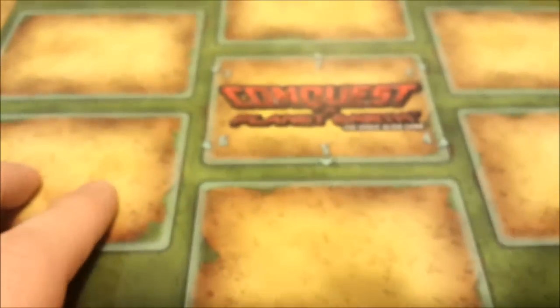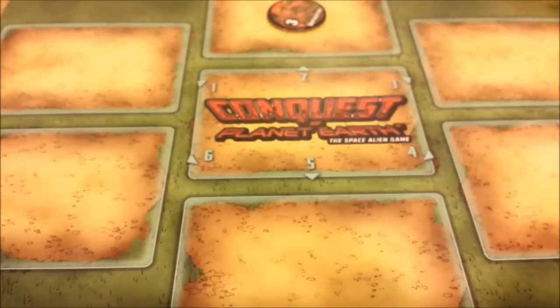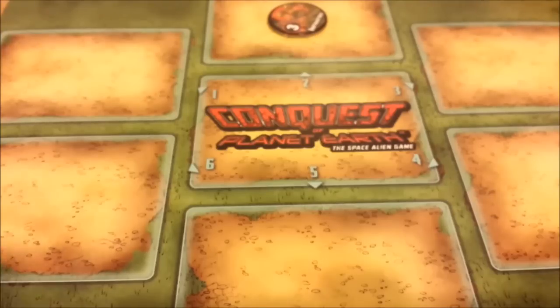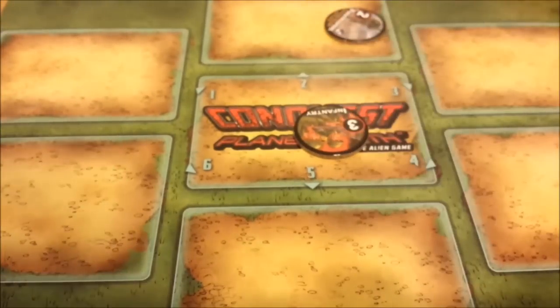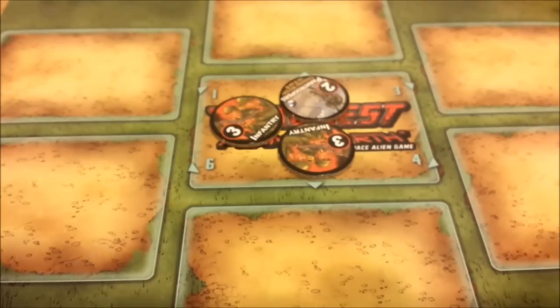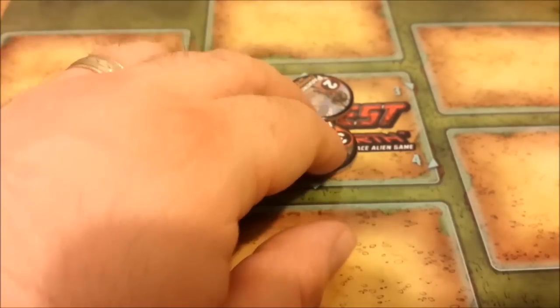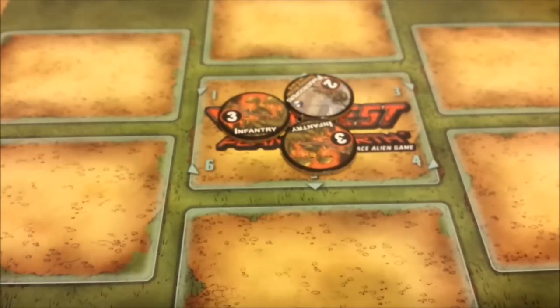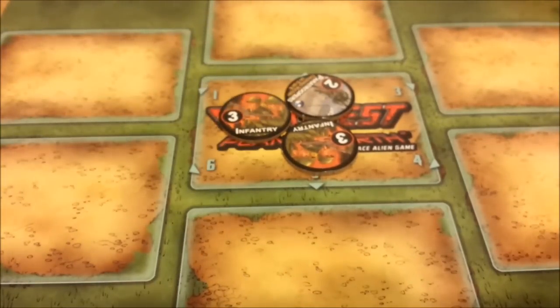When placing these tokens: if infantry are in one spot and a paratrooper needs to go there, the paratrooper goes in and the infantry moves to the middle. The middle can only ever have three resistance counters at any given time. If there are more than that, the one trying to move in gets blocked and stays put until there's space. So hopefully that doesn't ever happen.